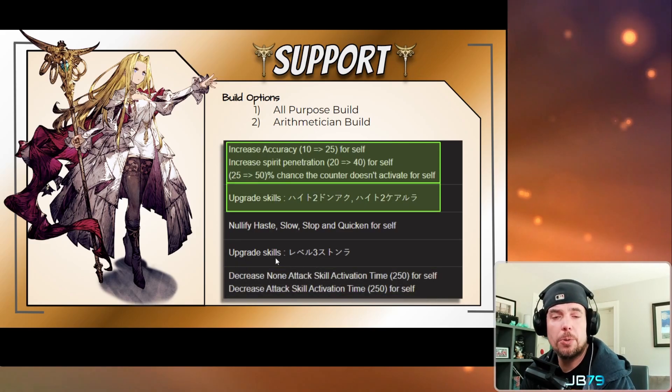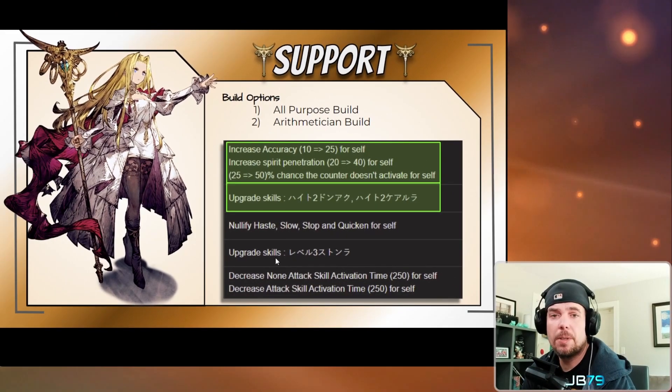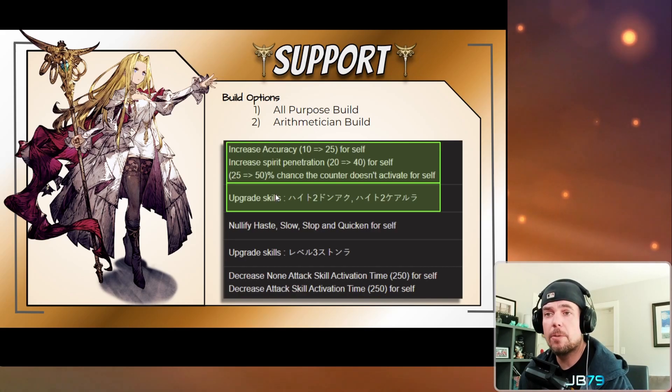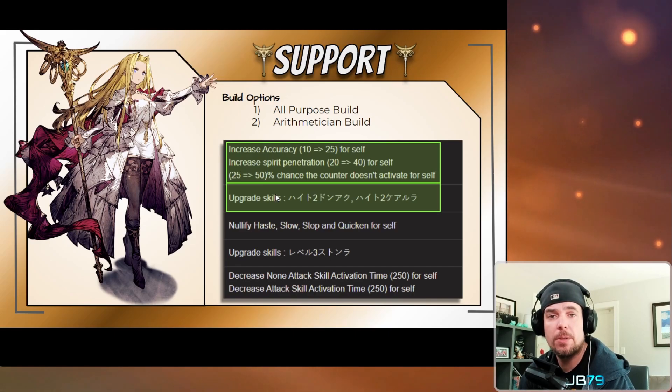Another possible choice would be more of an Arithmetician build — again using the main job passive but adding the skill upgrade passive from that job, which increases the power of several of those skills. I don't find this build all that compelling, but the option is certainly there for niche use cases. The last two passives — particularly the Level 4-to-3 passive from Arithmetician — are essentially non-factors in the level 120 era, since a level 120 unit is divisible by both three and four. The Null CT passive from Time Mage nulls both Stop and Slow effects but prevents you from using Haste or Quicken on yourself, so more of a niche consideration.